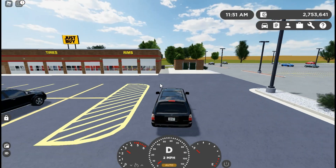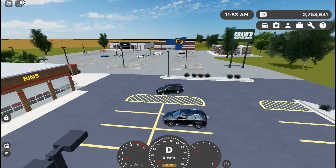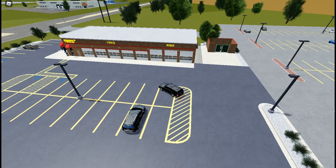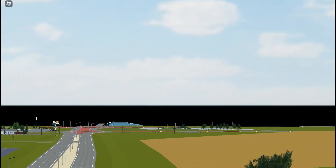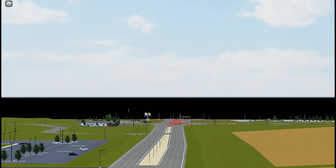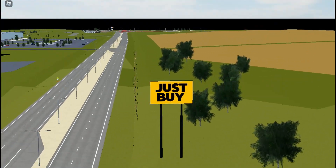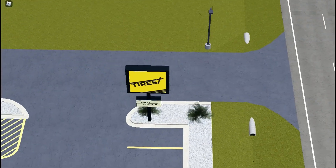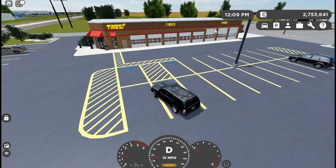What you want to do is come to the Tires Plus place. It's right next to Just By — you'll see a big sign. If you see the spawn is over there, take a left out of the spawn, go around the roundabout, head to McDonald's, go around that roundabout, and just come down straight to this road. You'll see the Just By sign and then you'll see the Tires Plus sign right here.